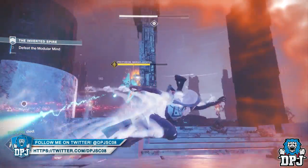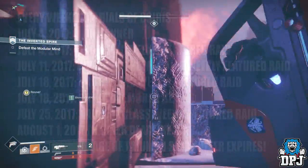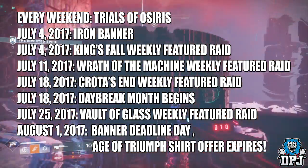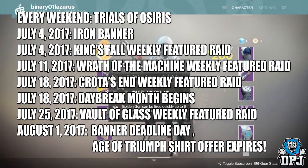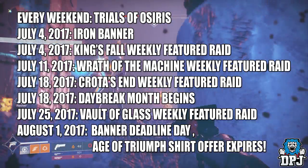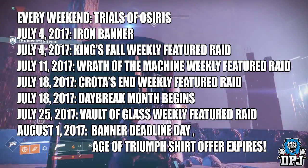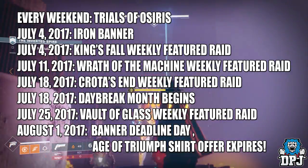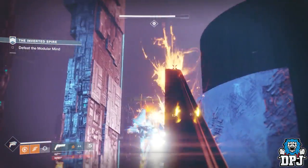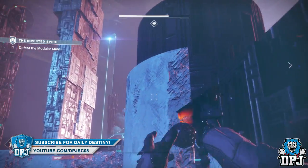Here is what's coming event-wise to help you out, reach ranks in the record book, and earn grimoire. Trials of Osiris is every weekend. July 4th will have Iron Banner, and King's Fall will be that week's featured raid. July 11th, Wrath of the Machine will be the featured raid. July 18th, Cruelty's End will be the featured raid, and it will also be the start of the Daybreak Month. July 25th, Waterglass will be the weekly featured raid. And August 1st is Deadline Day — also the day the Age of Triumph share offer expires.